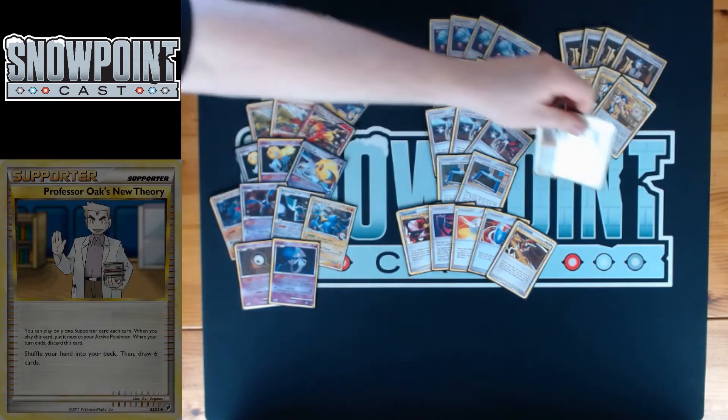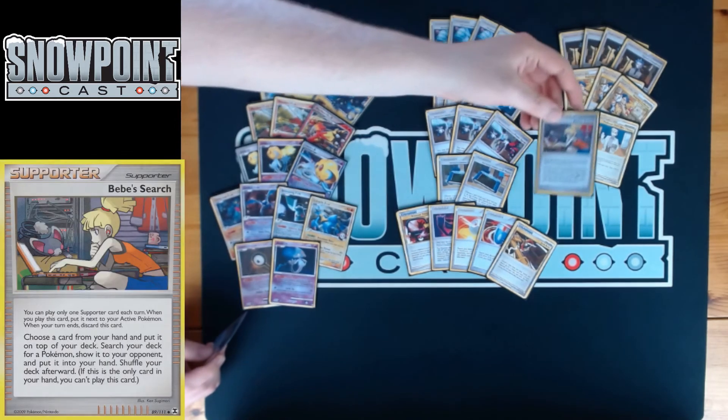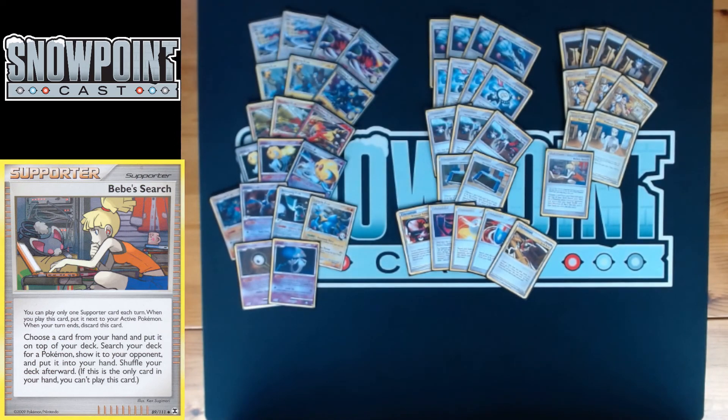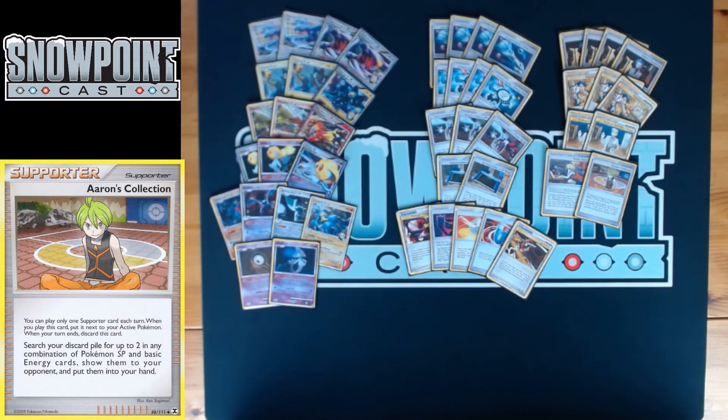You're also playing three Pokemon Collector — search your deck for three basic Pokemon and put them in your hand. Really solid early game setup. You also play two PONT — Professor Oak's New Theory — shuffle your hand into your deck and draw six. A super solid shuffle-draw Supporter, really good for finding Double Colorless Energy since nothing else finds it in this deck. You're also playing one Baby Search — choose a card from your hand, put it on top of your deck, and search for any Pokemon, with no restrictions.